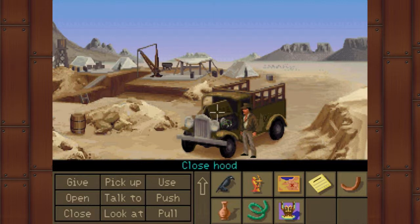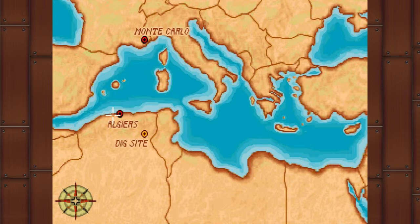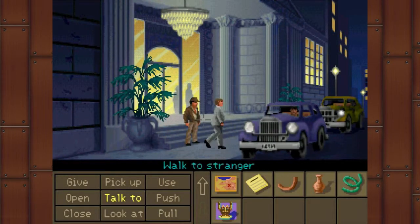Alright, let's close this thing up and hop on in. Monte Carlo, here I come. Well, I don't think we can drive there, Indy, but okay. Let's keep going. Drove the jeep all the way across the ocean. Oh, there is Trottier.